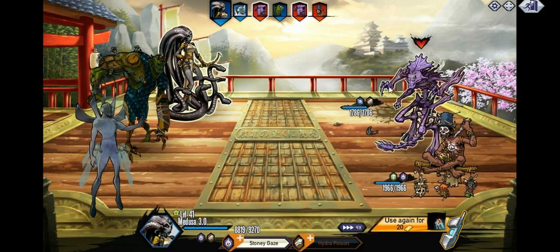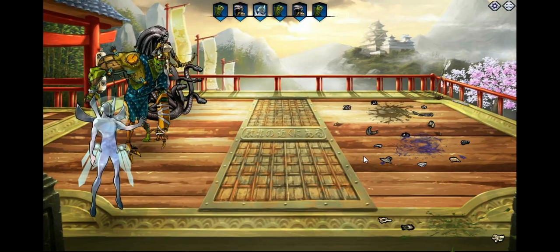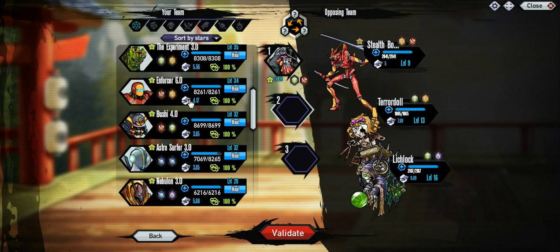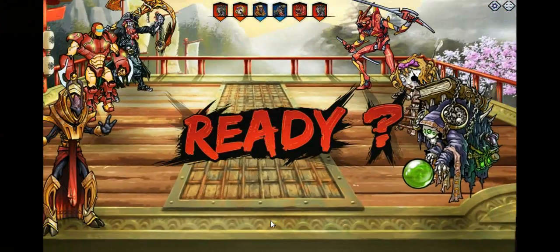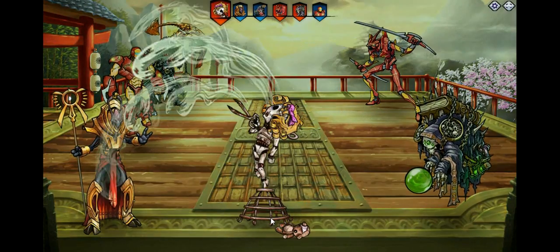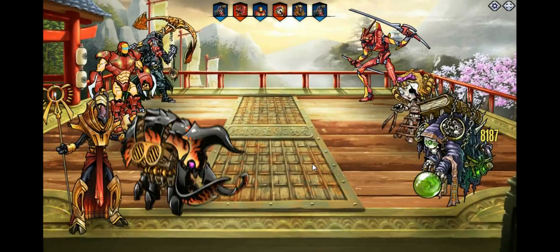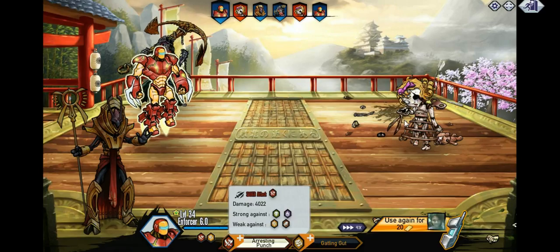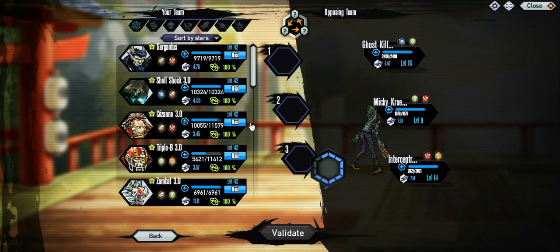Let's take down that one. My tag should have changed — it should be Triple B now. Before it was Project X27, which is kind of a sucky tag, but that was the one I leveled up. Triple B is my tag now. He's a necro-cyber and his brutal is pretty good. He's good against galactic, so if you have a galactic mutant to take down, use that. If not, you can just use him for a heal — it's really up to you.